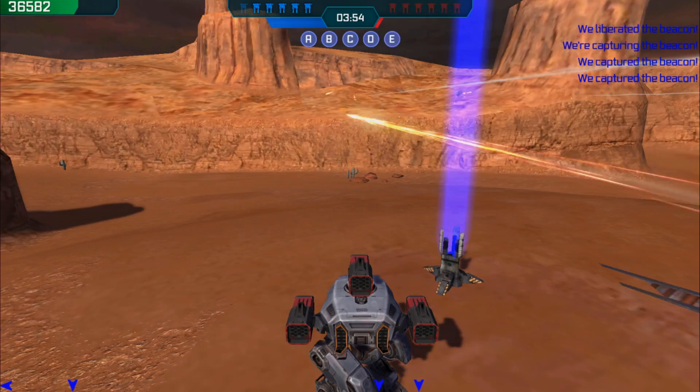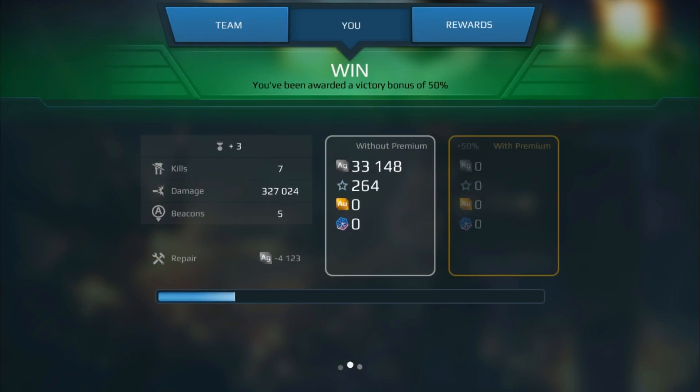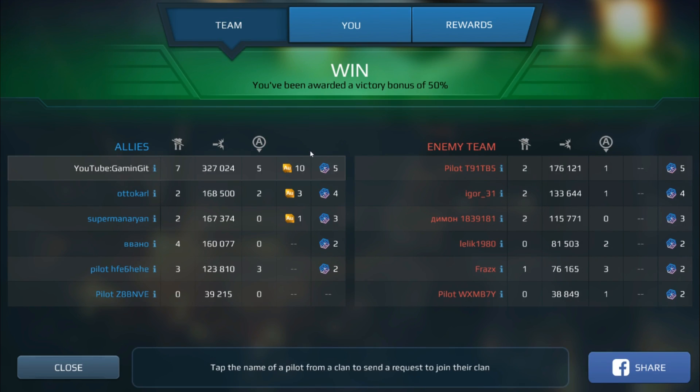That should be the end of it — we own all the points now, all enemy robots destroyed. Did we get our ten gold? Yes we did. We were the top damage dealer and the top beacon taker for that round, which means we get five and five, so it's ten gold. Did 327,000 damage — awesome. Seven kills, five beacons. That's some easy gold. If you found this video useful, don't forget to hit that like button, it really does help me out. Leave comments if you have any questions, and hopefully I shall see you for the next one. Thanks for watching dudes, goodbye!